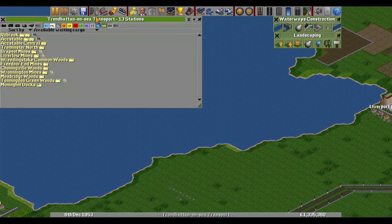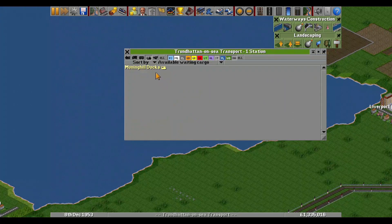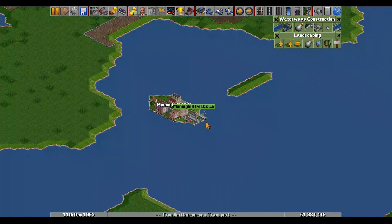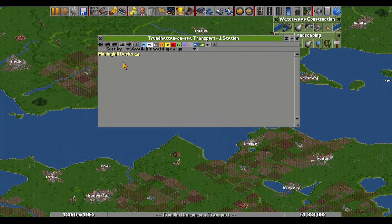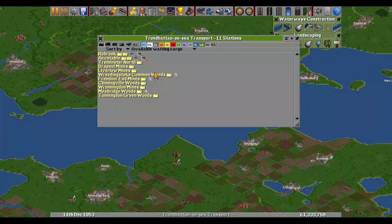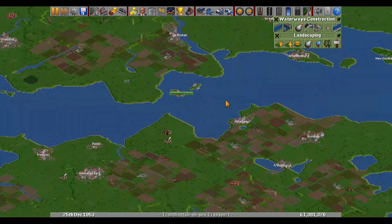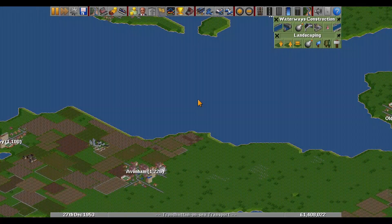Here's the station list - click on the ships and it pops up. Click on the name and there is the station or dock. With this menu you can do all kinds of things. Okay, I found it. So what do we want? Probably a passenger network on the lake.